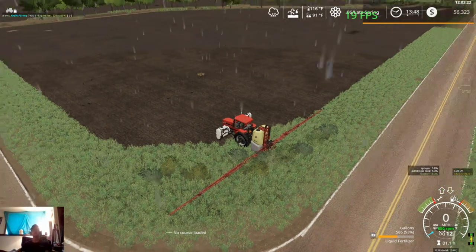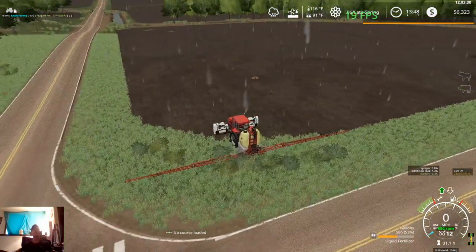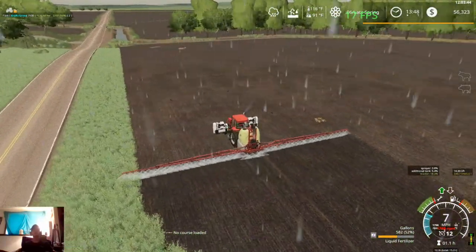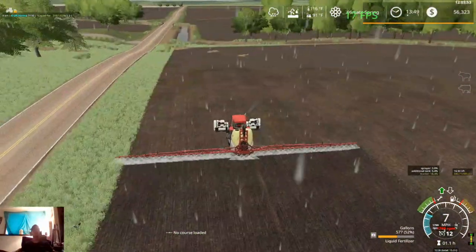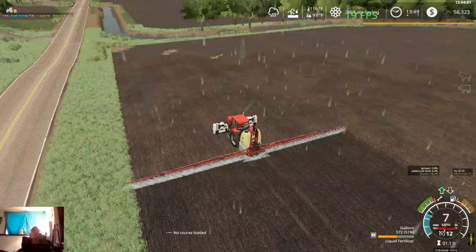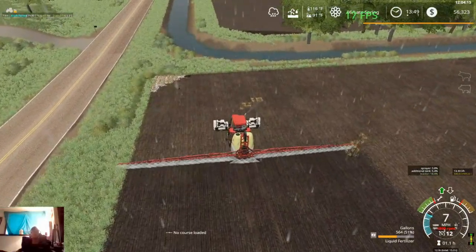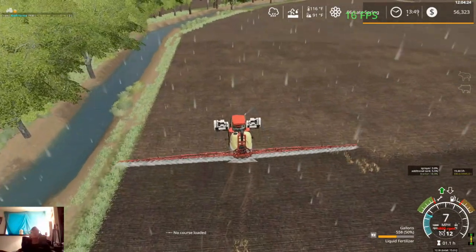Hey, what's up you guys, Craft Farms here, welcome back to another video. We're sitting here in the 7130 with our sprayer at field 76, gonna go ahead and get going on some spraying. We're going to be spraying fertilizer on our corn ground today. We have fields 74 and 76 to spray with fertilizer, and then we have to go back and spray our wheat, soybean, and sunflower fields with herbicide, so we're gonna try and get as much done today as we can.